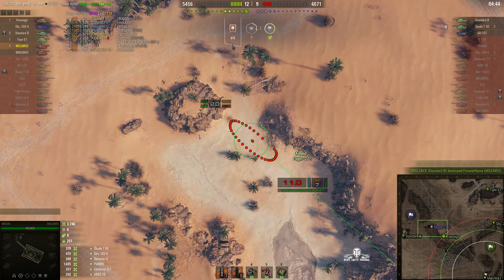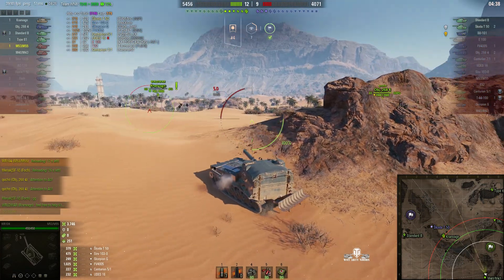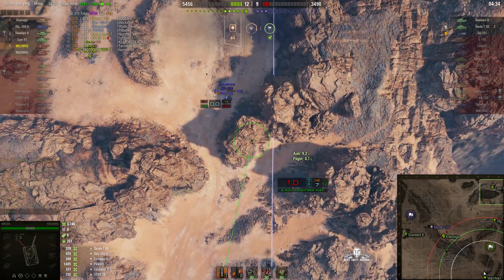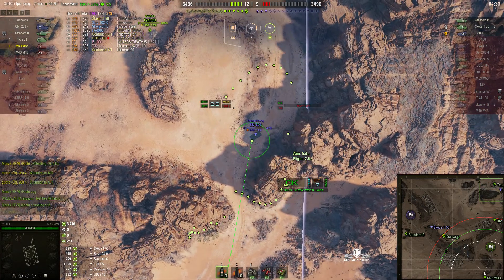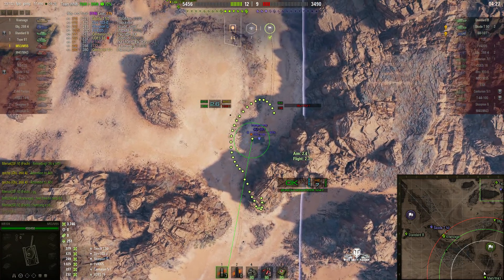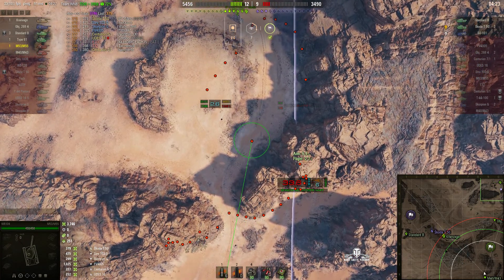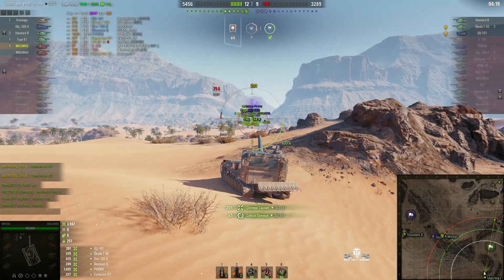They must all be in the north-west corner of the map because it's the only area that's undiscovered yet. No — there's the SU-101, actually in the north end. He's just been found by the Type 61. We're dialing in on him — round out. This should soften him up — 201 hit points.